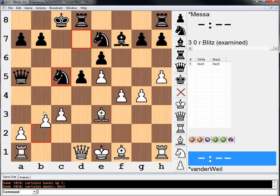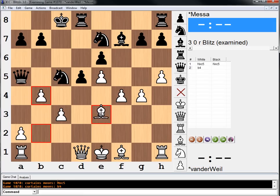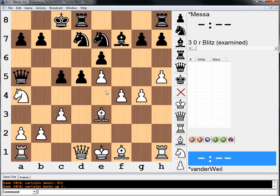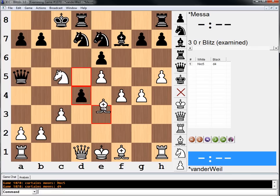If he takes, we go b4. Now we're just gonna win a pawn, pretty much. Queen a3, bishop takes, queen takes, king f2. To me, this position looks just good for white. We're gonna go rook c1, get some nice pressure. The main thing is just to make sure this doesn't work — if bishop takes, knight takes, knight wins.